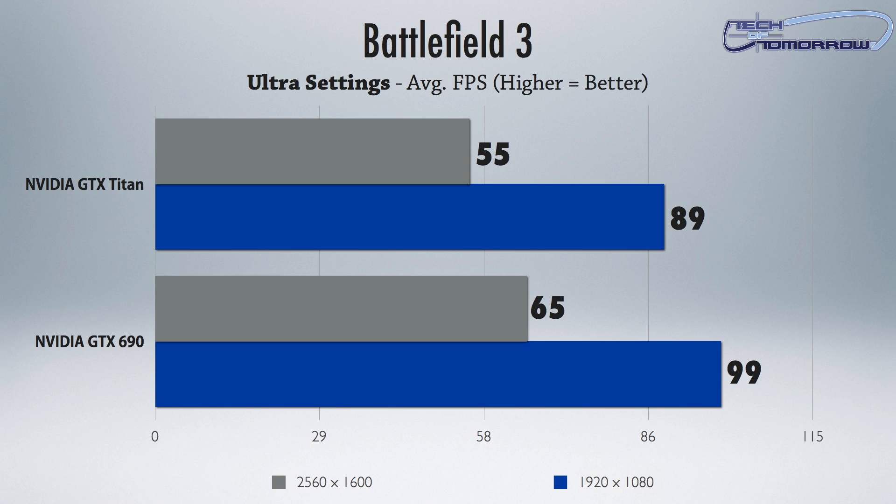Okay, Rumble fans, first battle today: Battlefield 3. Who's the winner? Well, check it out. You guys can see behind me that we've run the scores in both 2560 by 1600 and 1920 by 1080, and you can see that the 690 clearly wins by about 10 frames per second. Now, we are running the very latest beta driver that they have out, which runs with all cards across the 6 series.